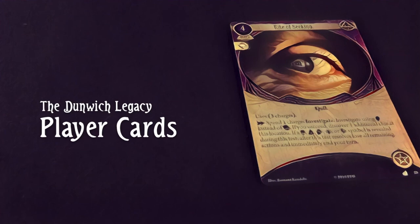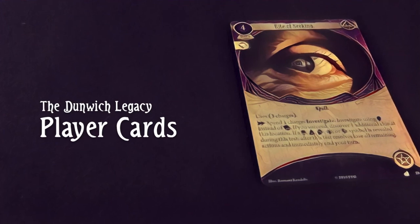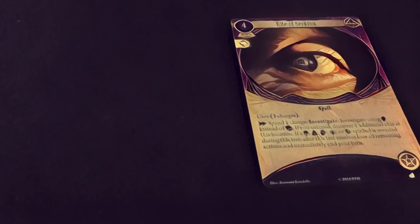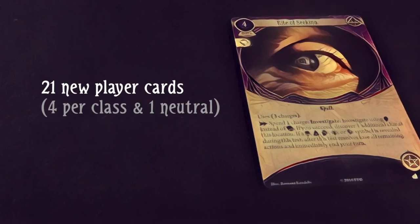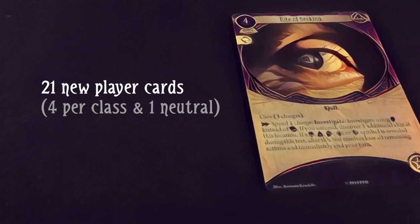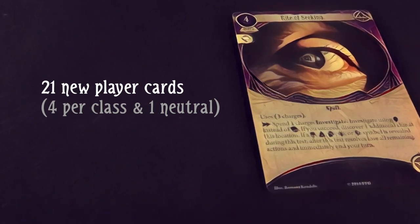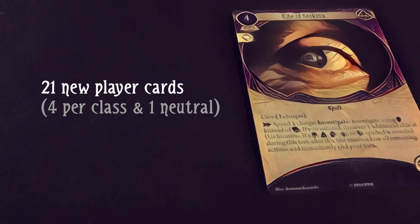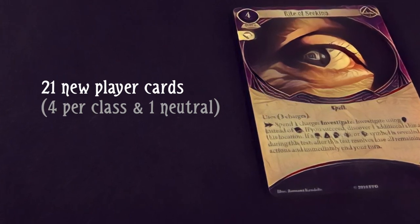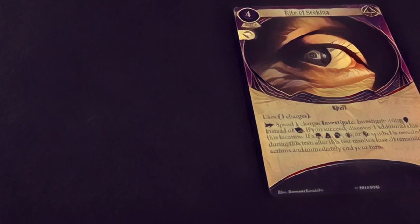Let's look next at the new player cards. The Dunwich Legacy Deluxe expansion contains 21 new player cards — four cards for each class plus one neutral card. Of the 21 cards, 17 are level 0. Each class gets one card that's level 1 or 2, except for Seekers, whose four cards are all level 0.